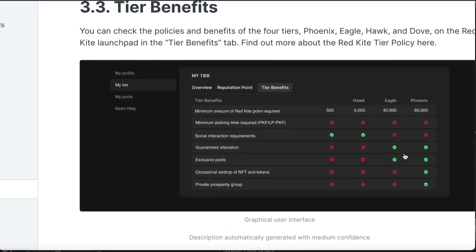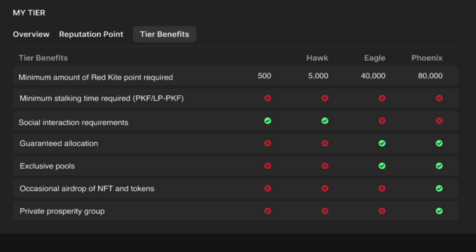Before we buy it though, let's check out the tiers and find out the benefits of each tier and decide which one would best suit us. Basically, there are four tiers: Dove, Hawk, Eagle and Phoenix. Each tier is based on a minimum amount of Red Kite points, which is determined on a one-to-one basis with PKF token. So for example, Dove minimum stake amount is 500 Red Kite points or 500 PKF tokens. Hawk is 5,000, Eagle is 40,000 and Phoenix is 80,000. Basically, the higher the tier, the more allocation you get. Both the Eagle and the Phoenix tiers have guaranteed allocation.